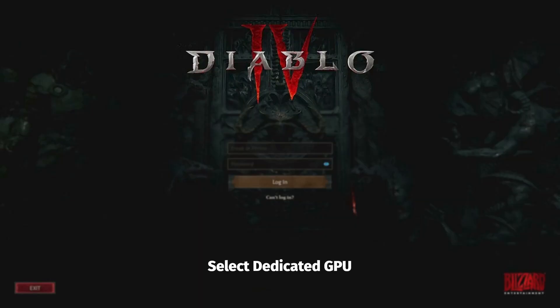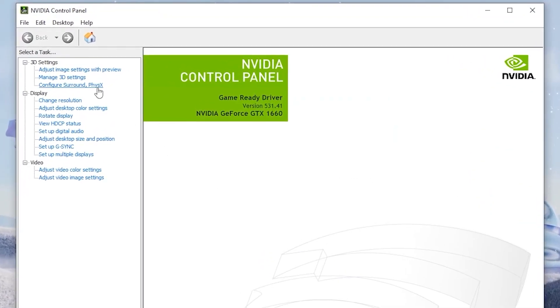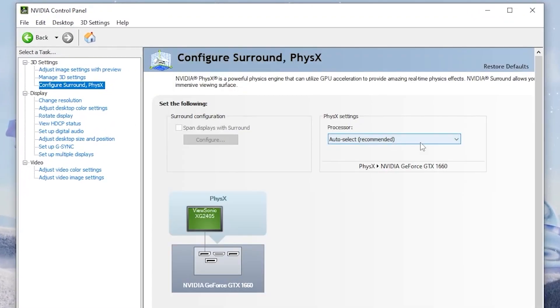Select Dedicated GPU. Open NVIDIA Control Panel, click Configure Surround under 3D Settings, and change the processor from recommended to Dedicated GPU.